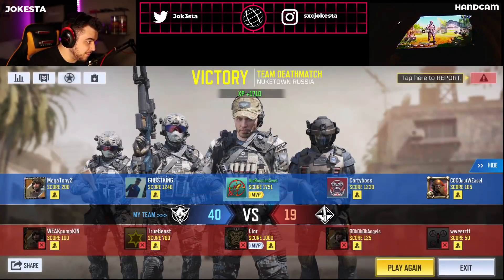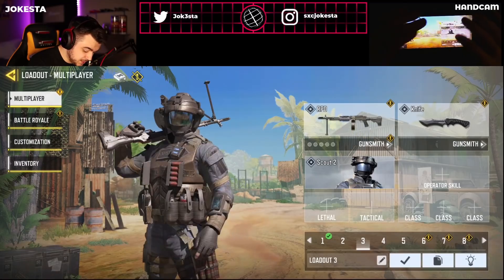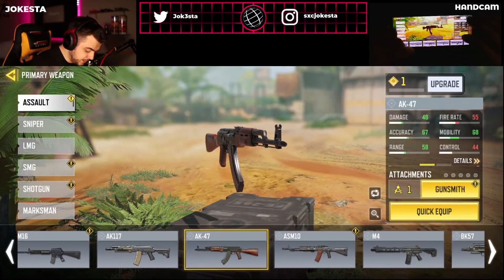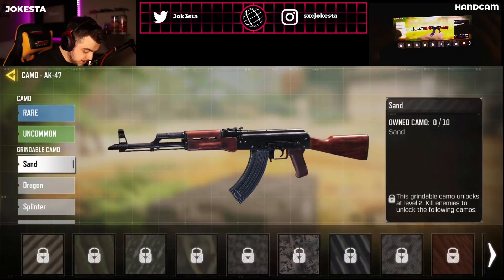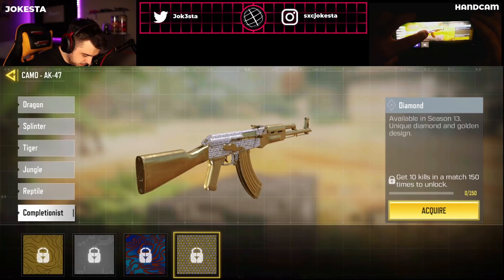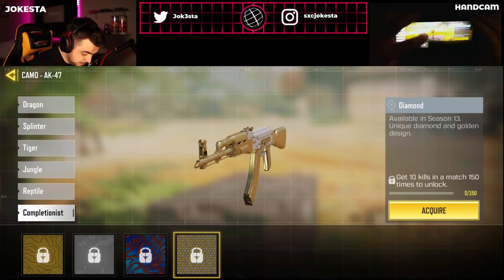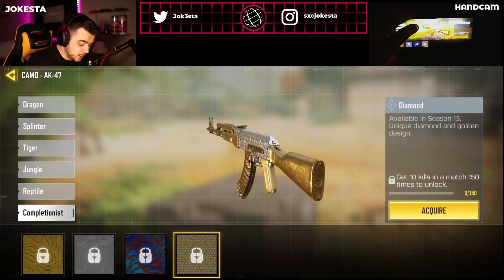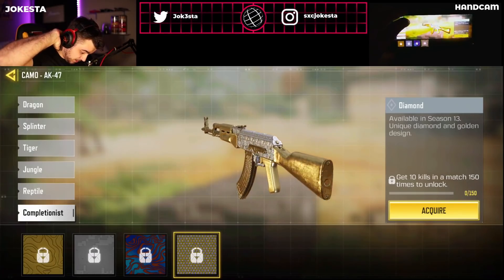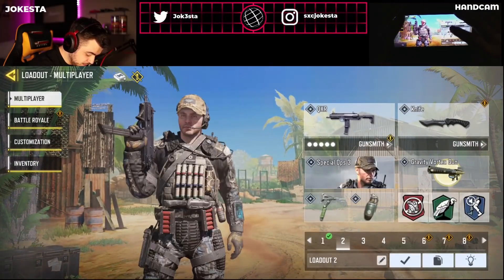Before we get started I want to show you guys the diamond camo — a lot of you have been wondering what it looks like. I'm gonna get the AK out, go to camos, and take a look. Bro, it looks so nice! I'm definitely grinding that. This is really convincing me to grind Damascus. After seeing this, I'm going to be on the grind — this is genuinely beautiful!